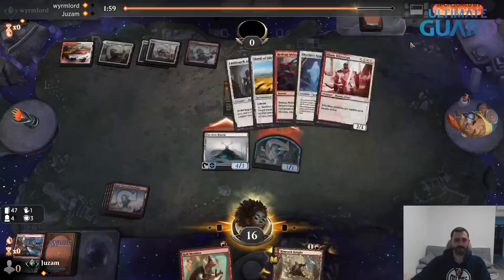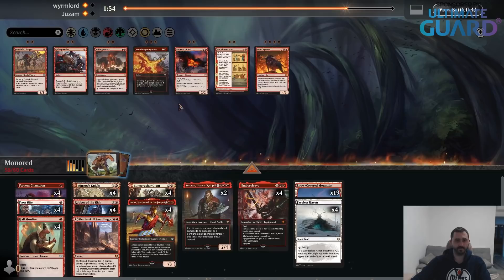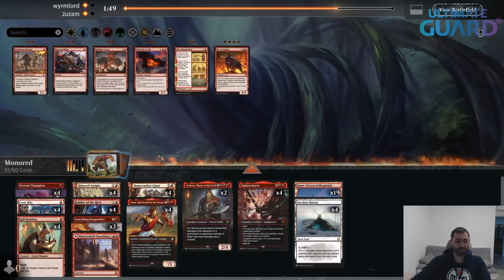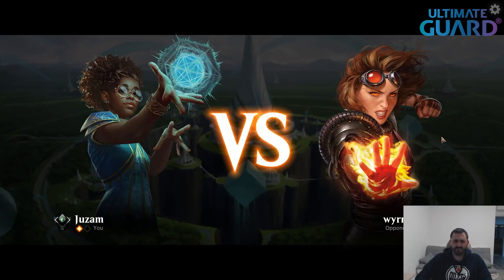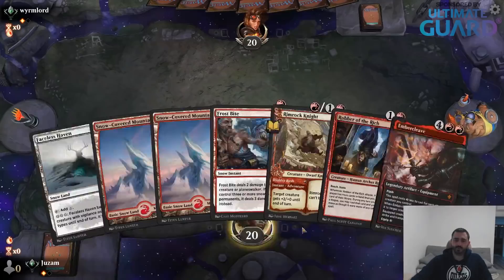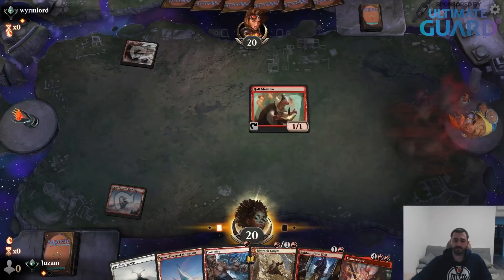Scorching Dragonfire on the draw might be okay, because they really have a lot of small creatures. I don't think cards like Fireblade Charger are going to be that great on the draw, so I just want some extra removal. Even Rimrock's kind of not that great. The biggest creature they have is Winota, which I don't really have a lot of answers for. I also don't really want Redcap Melee in my deck against just all white creatures. That seems like a good hand — basically you're hoping to get Bonecrusher Giant. Bonecrusher Giant is the best card in these creature mirrors.